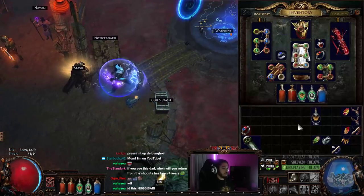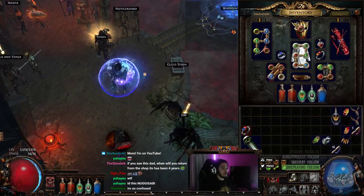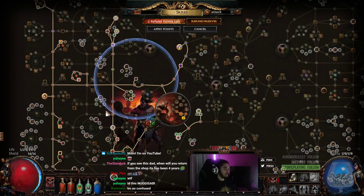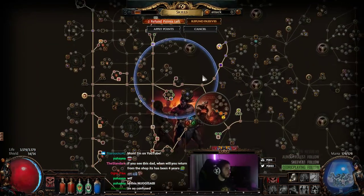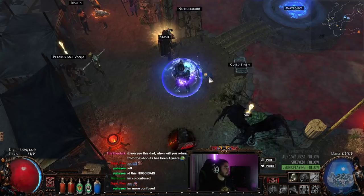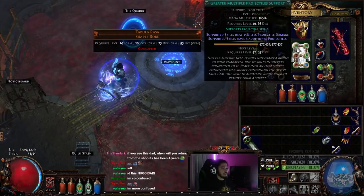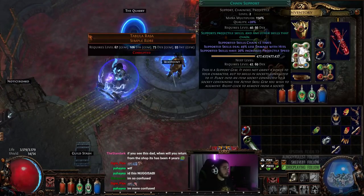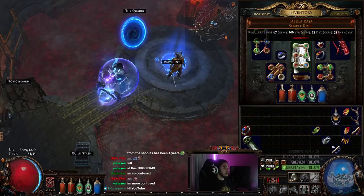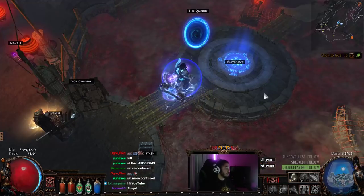I want to show you guys the single target and know that this build does have room to scale. It's level 70, I don't have jewels on my tree, and I have to allocate quite a few nodes still. For AoE currently I've got GMP, Chain, Tornado Shot, Knockback, Ranged Attack Totem, and Chance to Ignite. For single target we're going to replace Tornado Shot with Barrage.